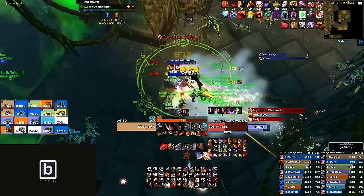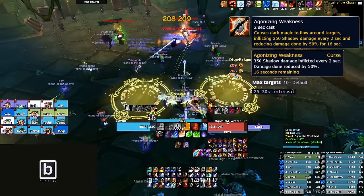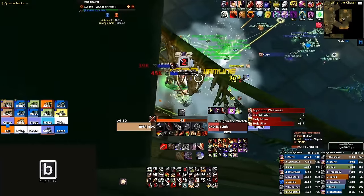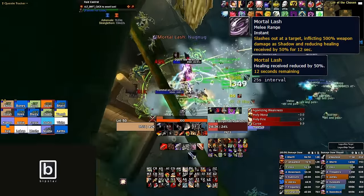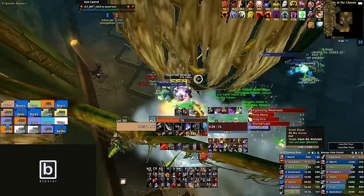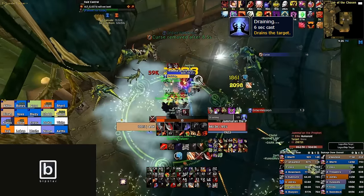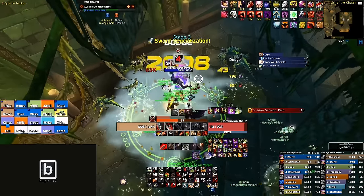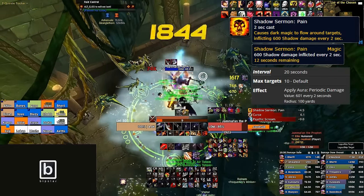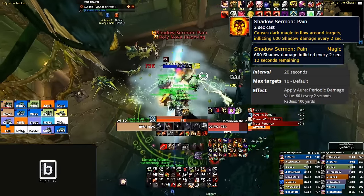The main focus target of phase one is Ogum the Wretched. Roughly every 25 seconds he will cast Agonizing Weakness, affecting 10 people — dealing damage and reducing their damage done by 50%. This is a curse and should be dispelled as soon as possible. On his tank target he will cast Mortal Lash — 500 shadow damage and reduces healing taken by 50% for 12 seconds. After you beat Ogum into the dirt, the Ritual Leader buff disappears and Jamalin begins draining Ogum — free DPS time. He will no longer Smite or Holy Fire. On top of still using Holy Nova, he gains Shadow Sermon Pain — every 20 seconds he puts a magic debuff on 10 people dealing 600 shadow damage every 2 seconds. Dispel this as soon as possible.